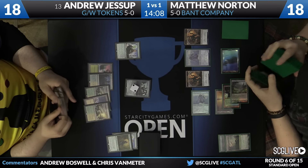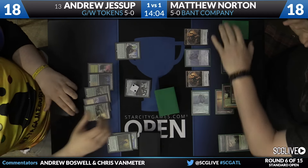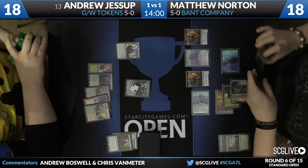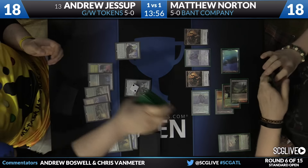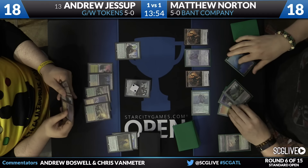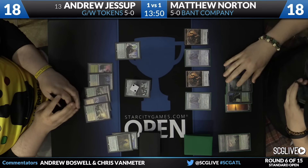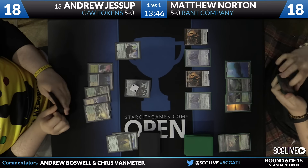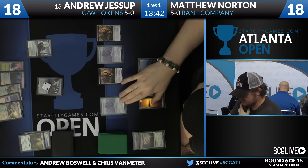Looks like he might have an Archangel Avacyn in his hand, which is going to be good here on five mana against the Air Force of Matthew Norton. Matthew's going to cash in his Evolving Wilds and get a basic island. Andrew has to be worried about an Ojutai's Command — these Bant Company decks usually have them in a very small number, and it looks like Matthew does indeed have access to one, and another in the sideboard.